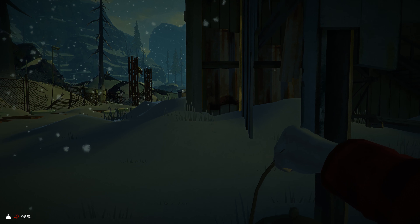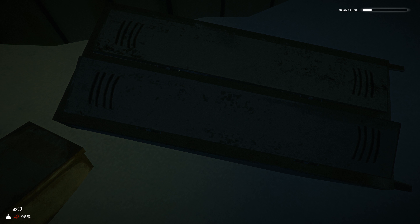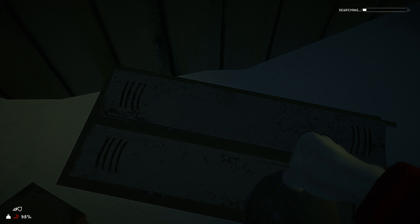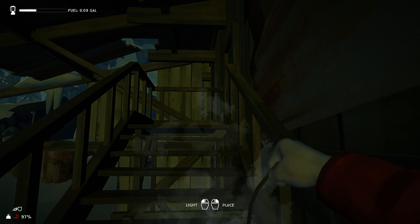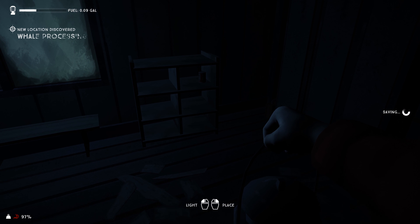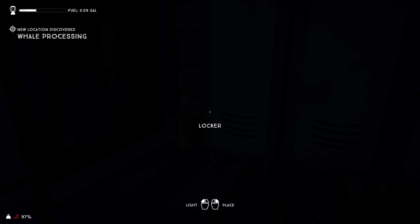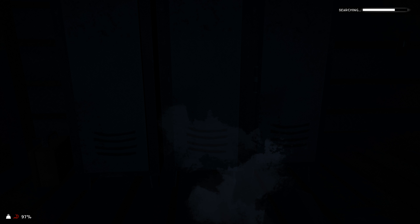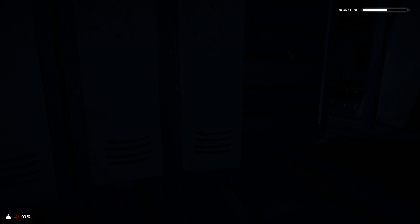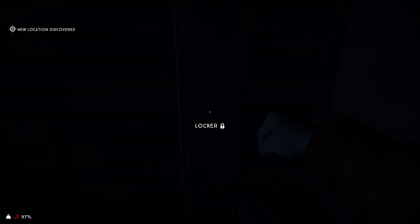Going under this part of the building to check these lockers - usually not anything in those. But there's always something in this part of the building. Found a food item already - some dog food. Maybe one of these lockers will have something. No. There's another whetstone by that bench right there.